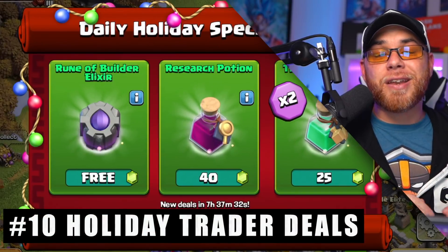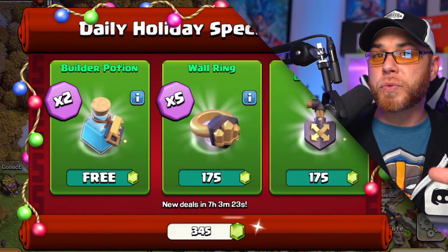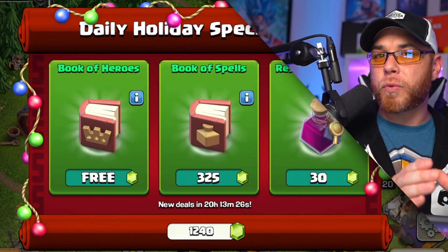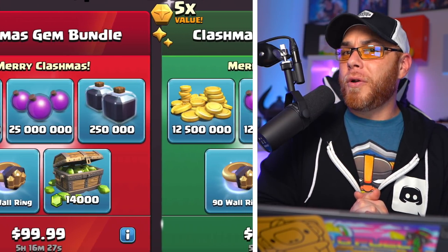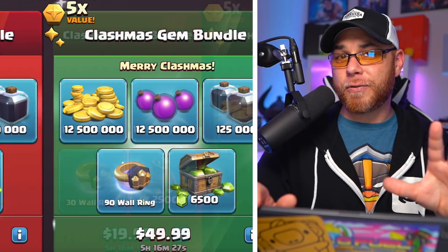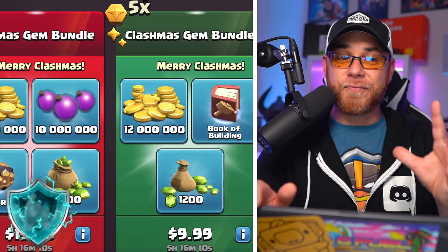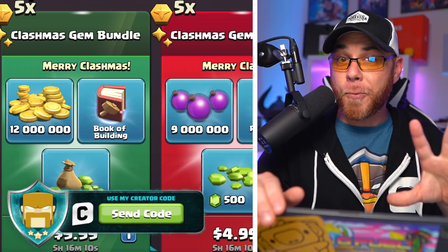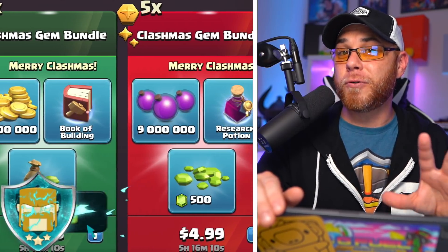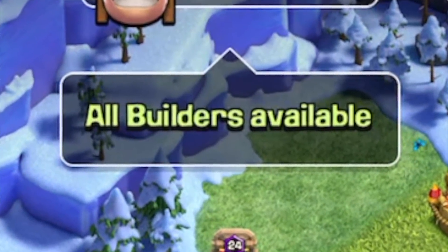Moving into number 10, do not forget the trader deals. There was a lot of good stuff last year. The trader deals will start around the middle of the month, around December 20th, like last year. And last but not least, for my big spenders out there, do not forget that there are going to be more than likely some massive deals coming to Clash of Clans in regard to the Christmas holiday. Last year, we saw five different deals with a lot of resources and magic items that were available to help speed up the progress of your base, especially if you're a Town Hall 14 trying to max out before the next new Town Hall level.